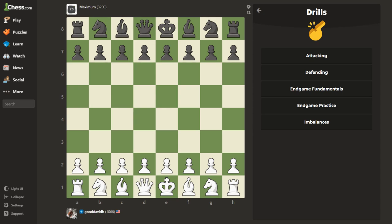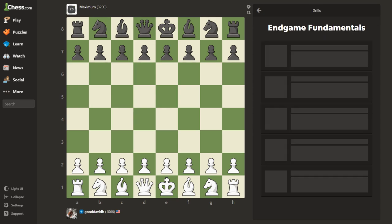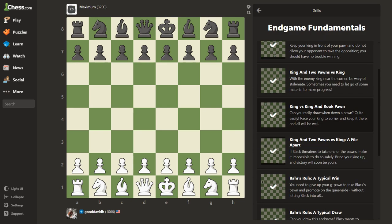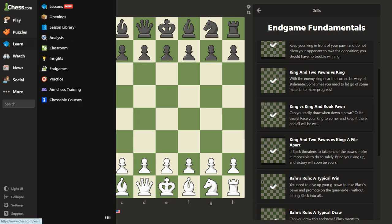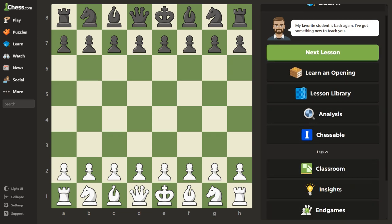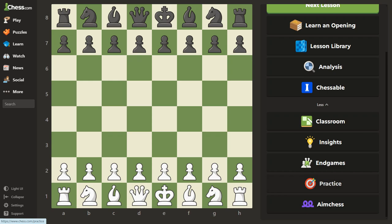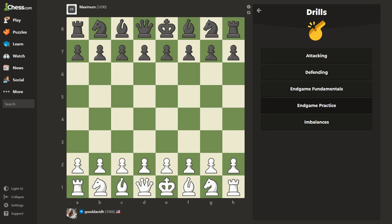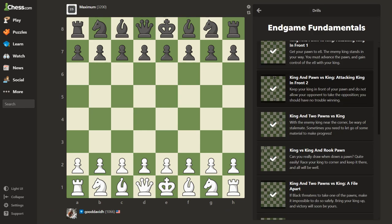Let's do another video. I can just practice and get used to talking. Yesterday I found the endgame fundamentals under drills. If you click Learn, go to the far right side, click More, go down to Practice, then click where the whistle says Drills, and then Endgame Fundamentals.